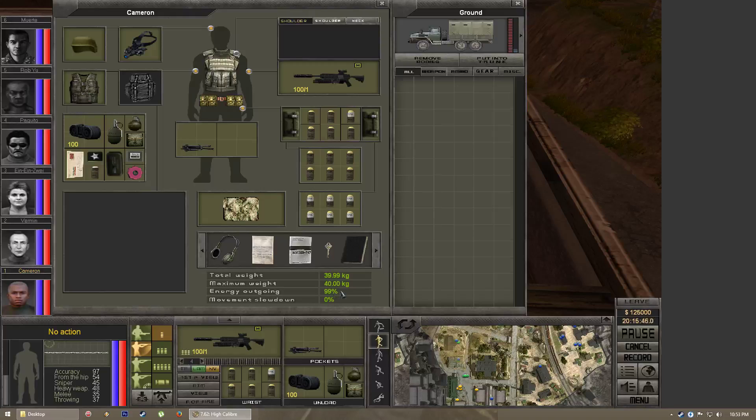Energy output is how much energy they use as they move around and perform actions. A lower energy output means they can run farther without getting tired. As they get tired you'll see the blue energy bar start to decrease. Once it reaches a certain point they can no longer run. If the bar goes all the way down, that character will become unconscious. You can also get knocked unconscious by being hit with certain weapons, since ammunition can cause both hit point damage and shock damage.